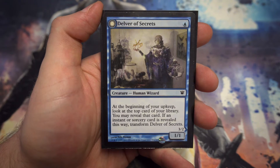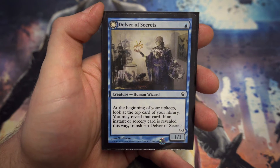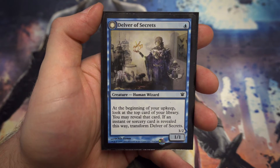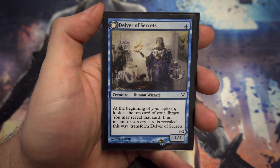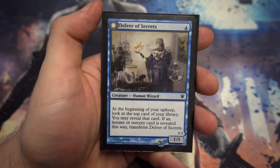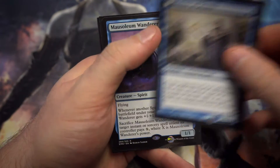Starting with a one-drop for creatures, we've got Delver of Secrets — a little bit of an aggressive card for blue, but it fits quite nicely into the red-blue spells strategy we've got going on in the cube. Getting yourself a 3/2 flyer for one mana is pretty good.